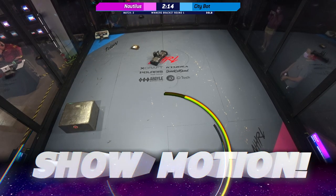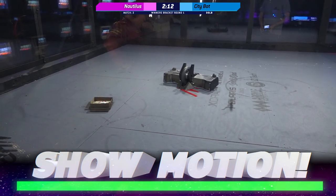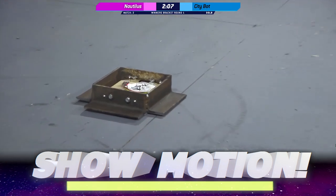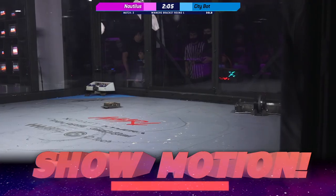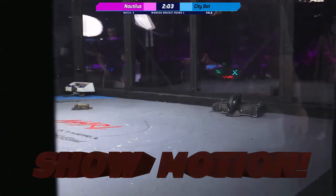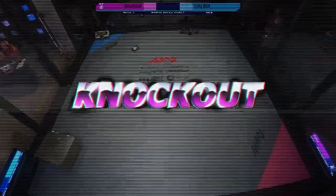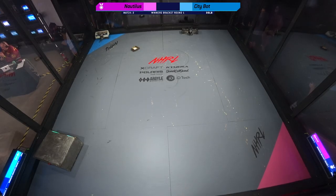Show us some motion. And Nautilus is just waiting there, just ready to kill. Is it going to go after the minibot? I think they're just going to go back into their corner and relax and wait for this fight to be over. I think Nautilus is in for the long haul — that is a lot of people's favorite for the 30-pound competition today.